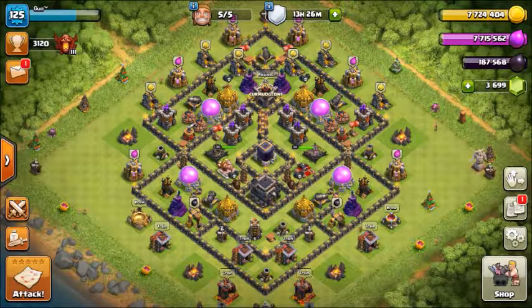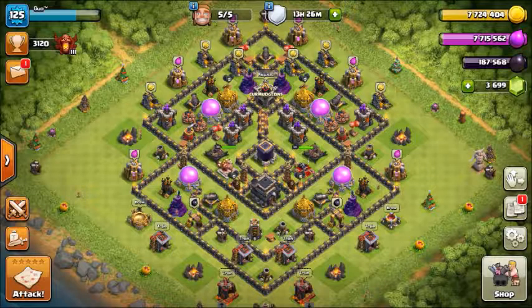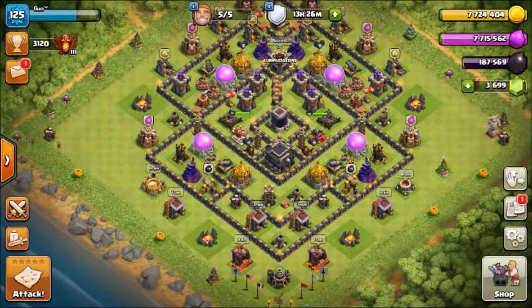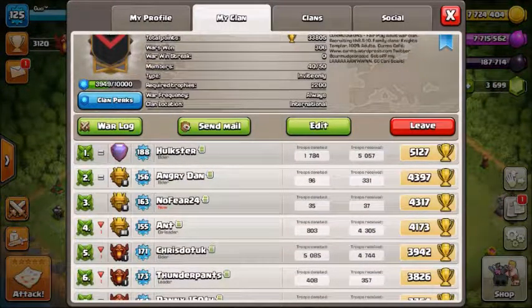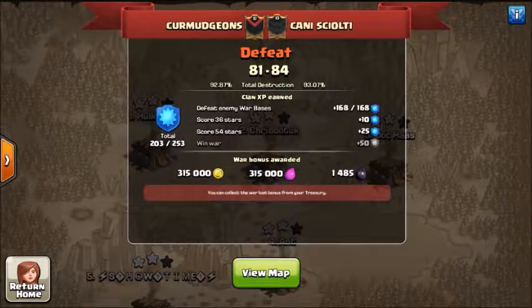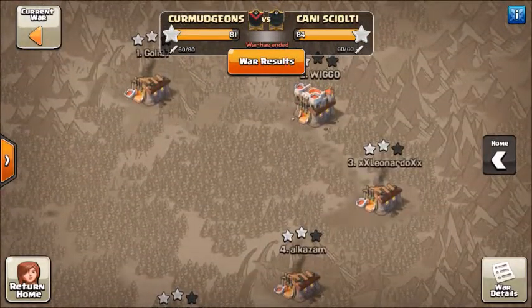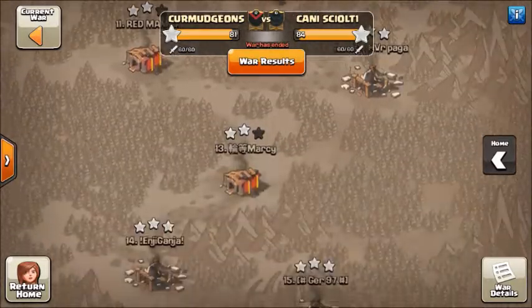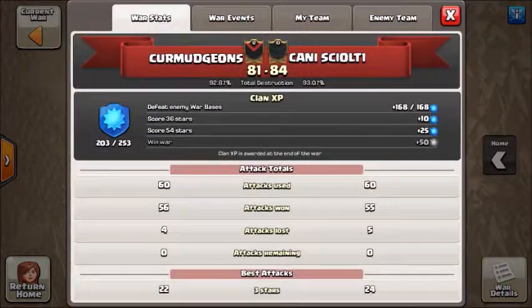Hey guys, what's up? It's Gu here from Commergence. Today I'm gonna bring you a video of our most recent war — a war recap video. In this video I'll show you some Town Hall 9 attacks from it. It will be from our war against Candace Goloti. We lost by three stars. The total destruction was pretty close but we couldn't seal the deal. We could have got another star in two and we had a couple failed dips.